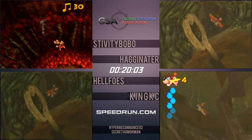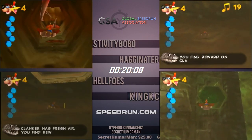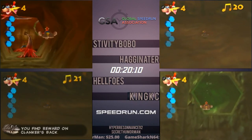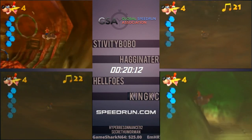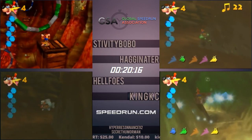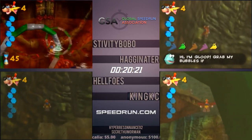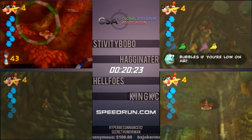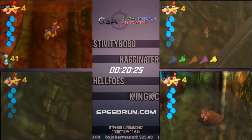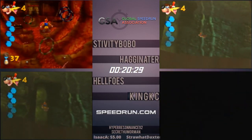It looks like Stiv got it — good tooth cycle there. Hag and Helfo's both unlocking Clanker raising up, while King is on his way up, gets the air bubble and will be on the fast cycle as well. King's been on PB pace the last couple of runs and right now he's ahead of the 2:04 boys, even though he's holding the 2:08. Really close race — anything can still happen. Any death for any of these runners later in the level could lose upwards of seven to eight minutes.